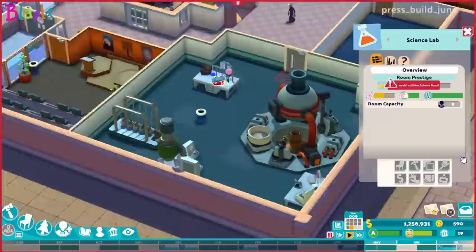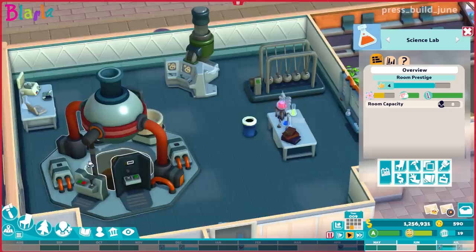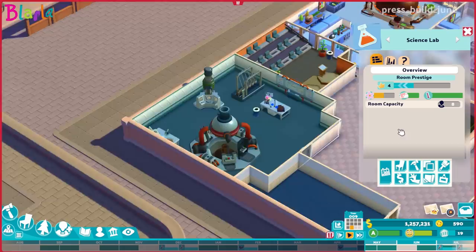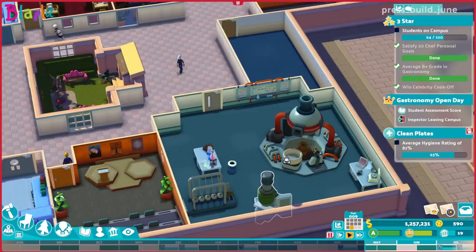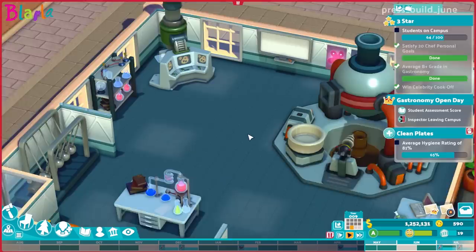First things first — where should we put this board? I like to have an area of the class where I can stick a desk in front, like the teacher's presenting. Let's take these windows out so we can have free reign of wherever we want to place things. Actually, moving this door over here might be a good idea so the board might work out well over here somewhere.